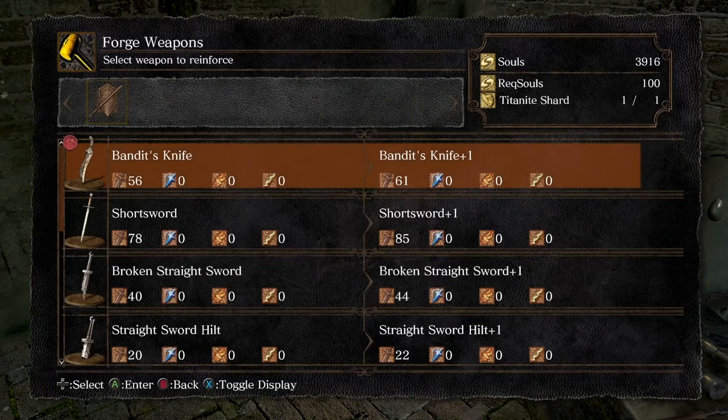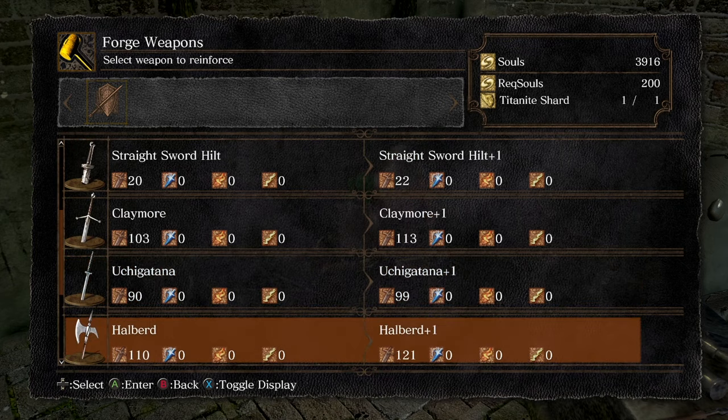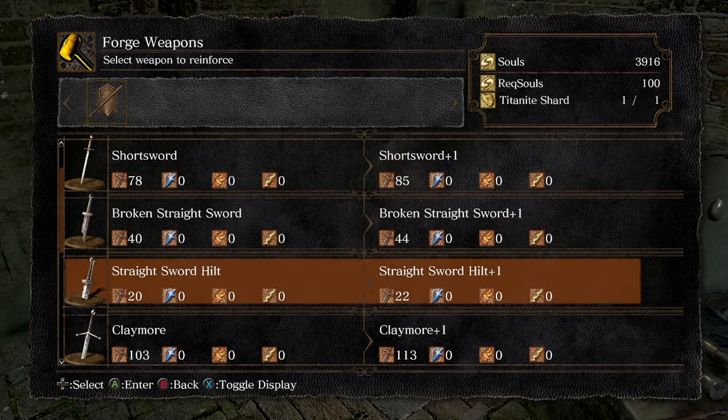Reinforce weapon is basically how you upgrade your weapon. Each weapon can get to plus 5 — some stop there. Special weapons stop there, for example the Black Knight Sword if you manage to get one of those. But most normal weapons will go to plus 15.